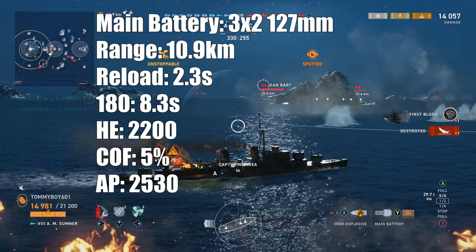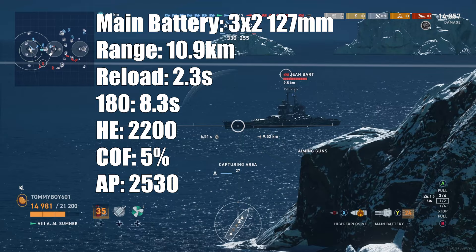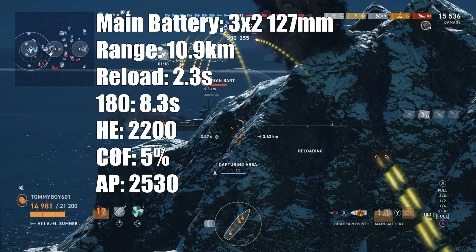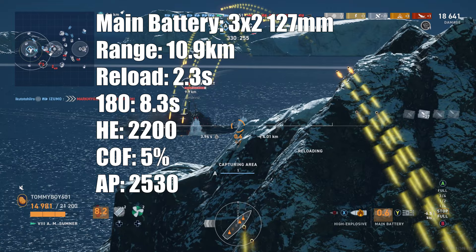Main battery: three twin-barreled 127-millimeter guns with a firing range of 10.9 kilometers — which is weirdly more than the Gearing. Reload time on those is 2.3 seconds, giving you 157 shells per minute. 180 rotation time is 8.3 seconds. HE damage is 2,200, giving you 345,400 DPM with a 5% fire chance. AP damage is 2,530, giving you 397,210 DPM. Those main battery stats are nearly identical to the Gearing, other than the range stat.